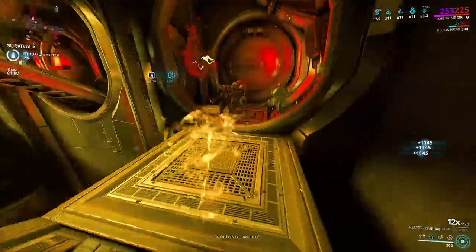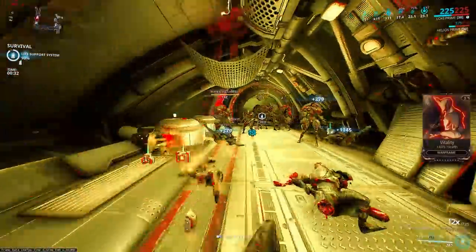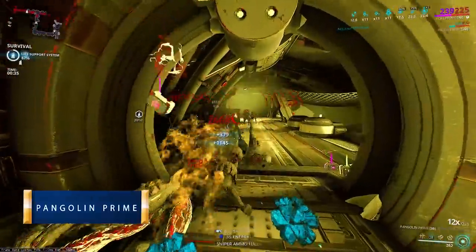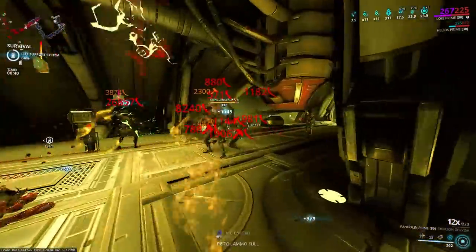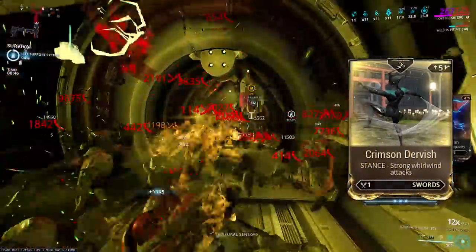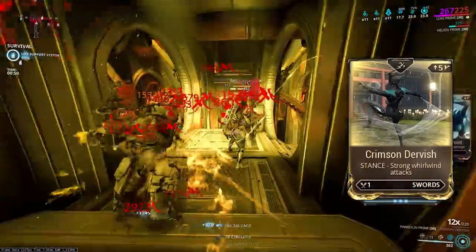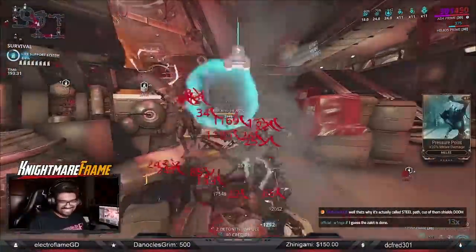The next weapon is the Pangolin Prime — a Mastery Rank 14 sword with amazing base damage, heavy in the slash department, decent crit chance, amazing status, but unfortunately not the best attack speed. Utilizing the Crimson Dervish stance with the base melee combo — fast and with great penetration — which forces knockdowns, increasing your Condition Overload damage stack.